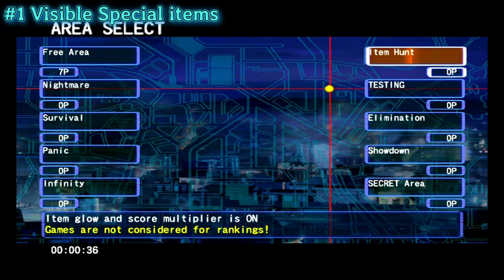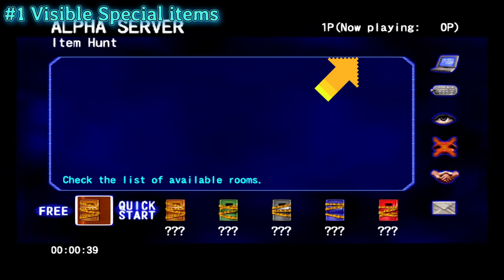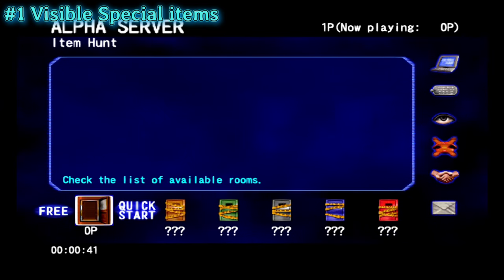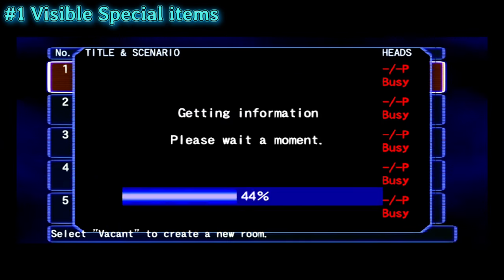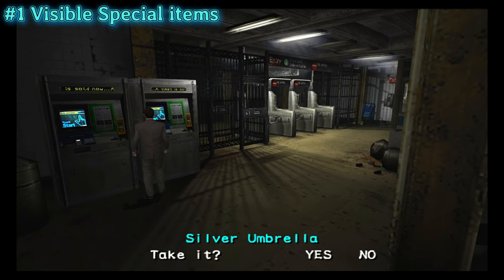First, let's begin with visible special items. Yes, that's what I said — visible special items. If you log into File 2 servers and choose item hunt mode, you'll be able to see the special items. They will be glowing a different color than other items. Isn't it cool? This will really shorten the time to find them with the usual method.